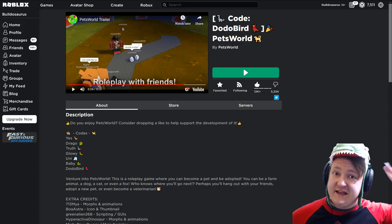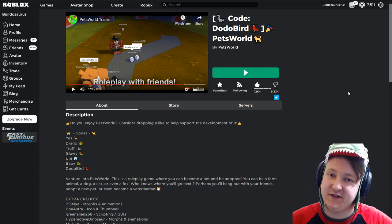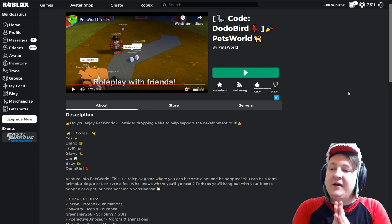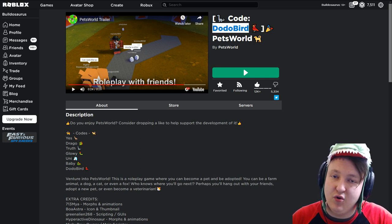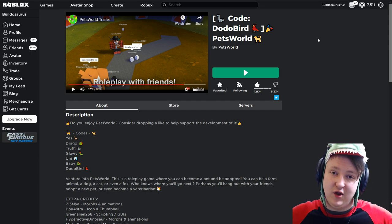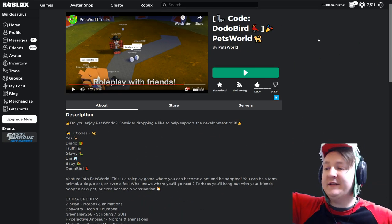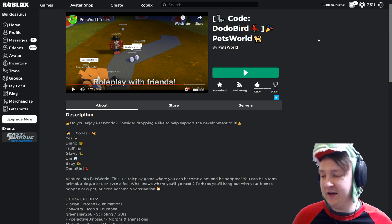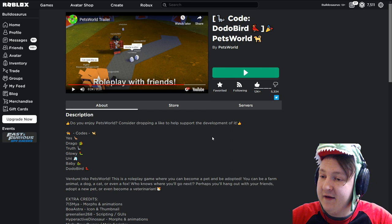Good day, Dino friends, and welcome back to a familiar site. Yes, this is the same game that we made a video about last Thursday. I made a review of the new code that's in the title that says Dodo Bird, but what I didn't see — it's actually right there in the video. There are codes right there as well. I can see them right now. I literally just didn't see them.